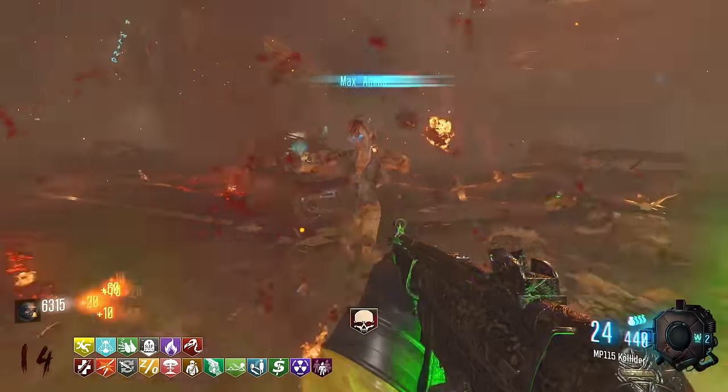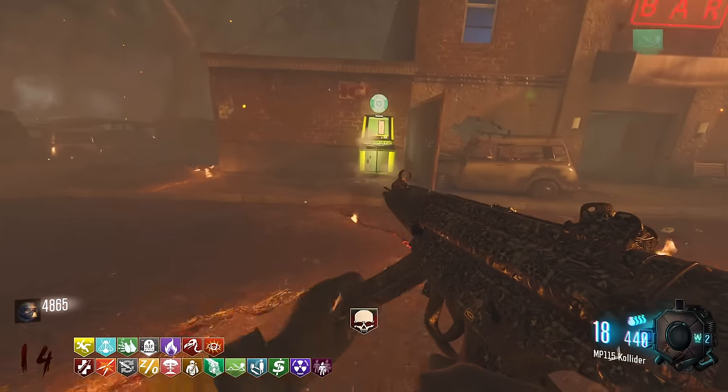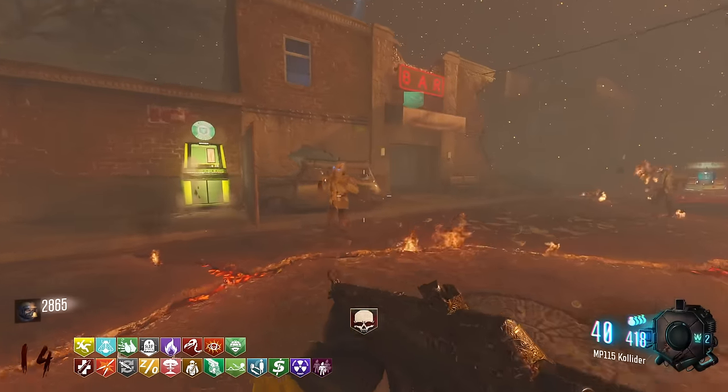100% Death Perception will be huge, helping us see where all the zombies are around the map. We need that perk that helps reduce all explosive damage — I don't know what it is, it's Victorious Tortoise. There's literally no point in this since there's no shield on this map. But you know what? We've got to buy all the perks.